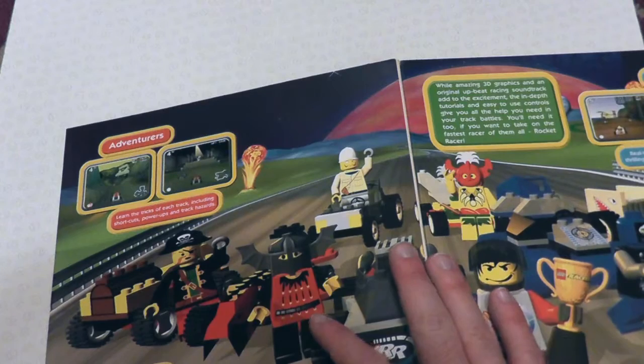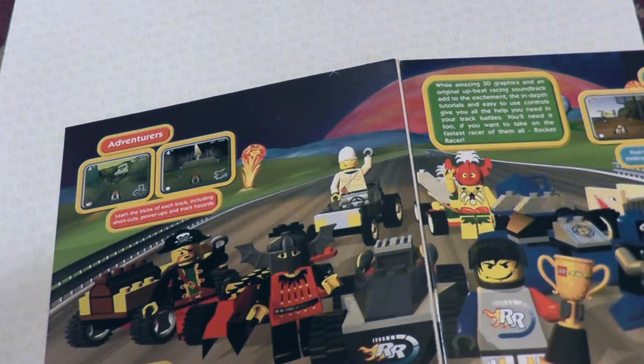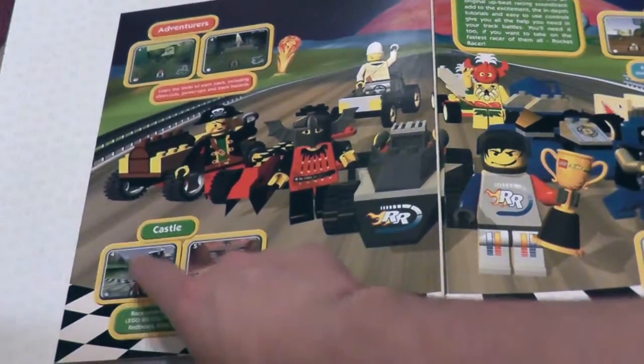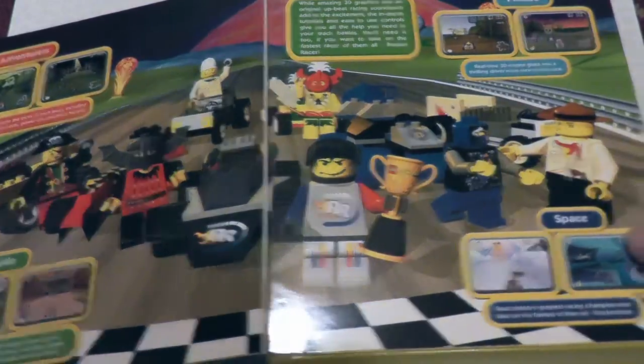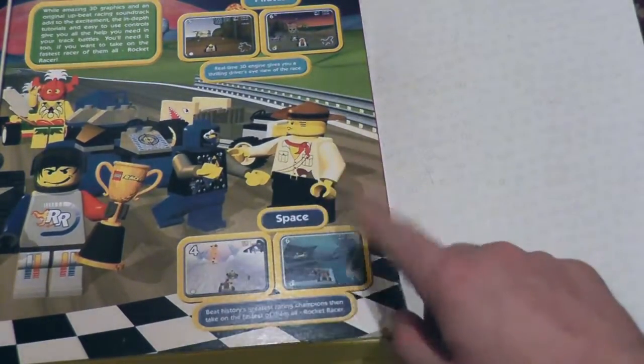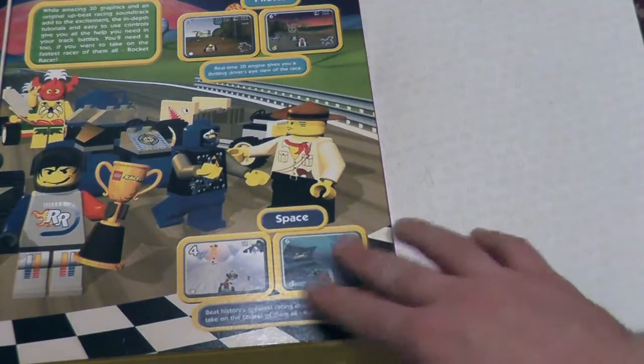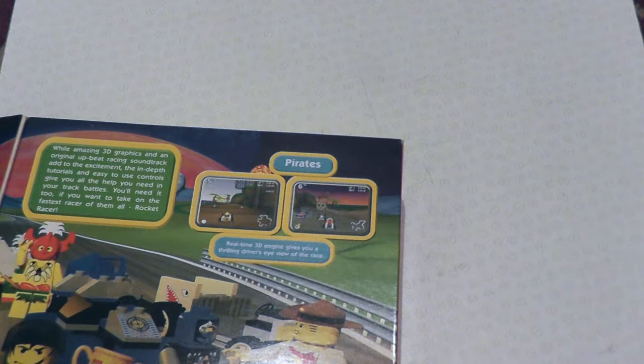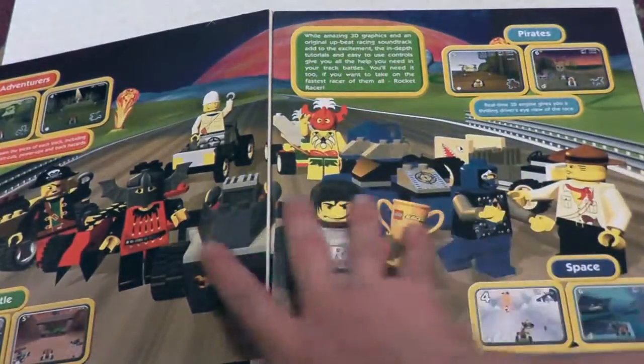They're kind of generalising when they say four different worlds. What they really mean is: Adventurers - that's two different series of Adventurers. Castle - again, that's kind of two different disparate bits of Castle. You've got the classic Castle range and you've got the Fright Nights range. I know way too much about Lego. Space - you've got Ice Planet 2000, and what I think is Insectoids, but it's also got bits of UFO in it as well - it's kind of a mix of quite a lot of the space themes from the mid-90s, which of course is the best era of Lego. And you've got the Pirates, which are just pretty much pirates. The Islanders bit, which I believe was part of Pirates, but they've not shown that track on this - again underselling their own game, which is interesting.